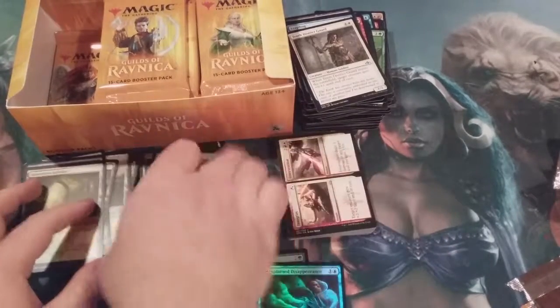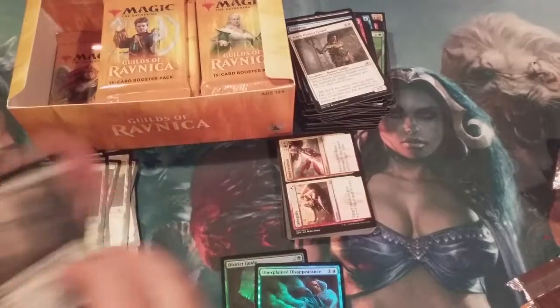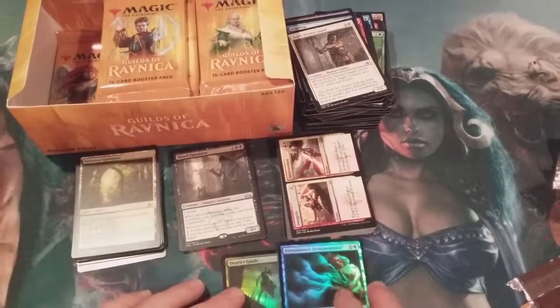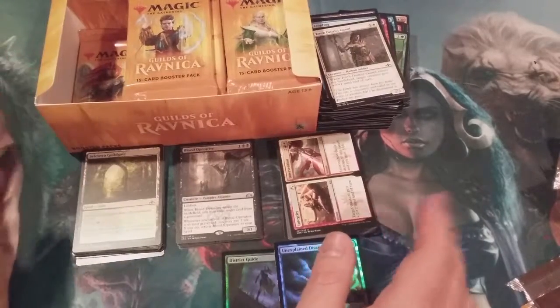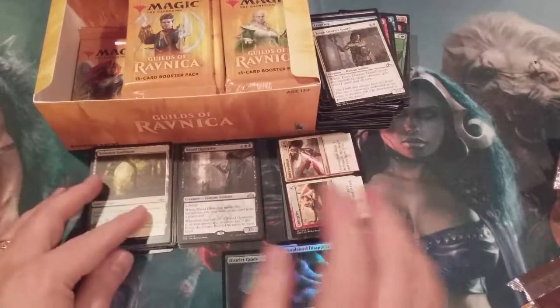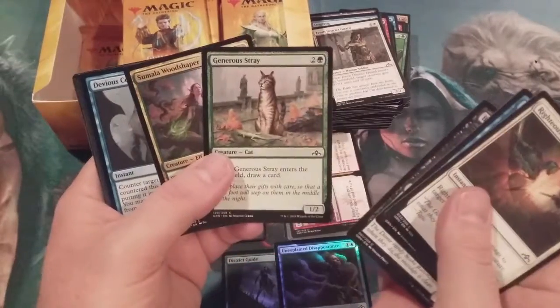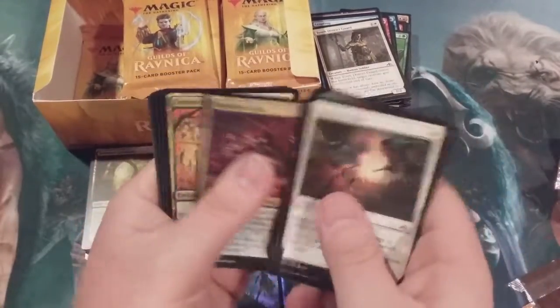Trying to get a little bit of order into these piles here — supposed to be a pseudo-professional looking station. All right, that looks better. We are nearing one-third through this box — no mythics, no shocks. Generous Strays! Go track down that Burglar Rat and show them what's up.